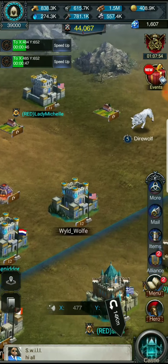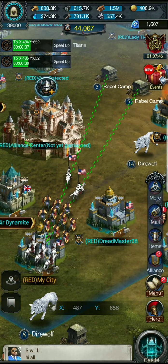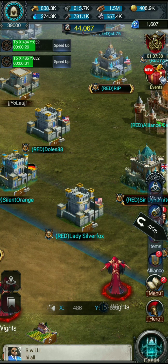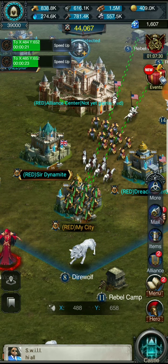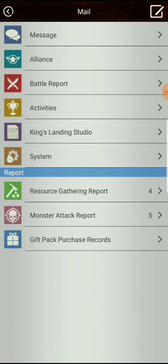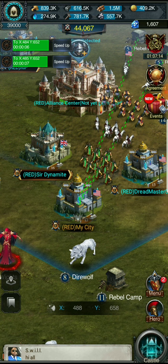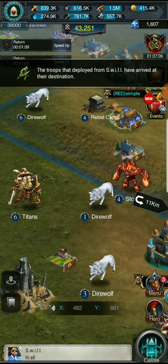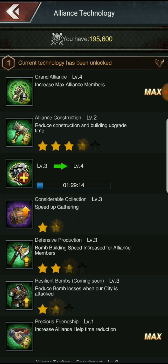Wild wolf — this guy is level 12. Sure he has some good loot. And what castle are we? 13. Why does our castle look like crap? All right, so we can't do anything until we get that march finished.